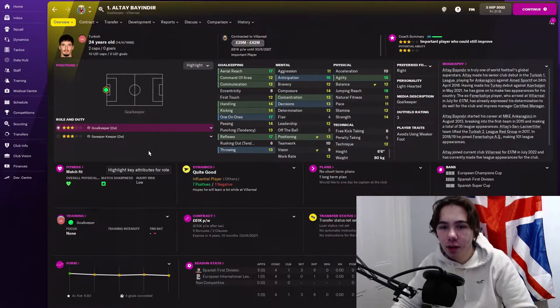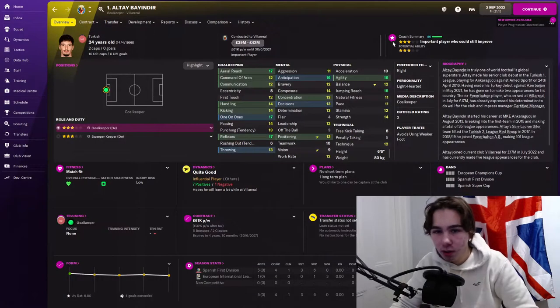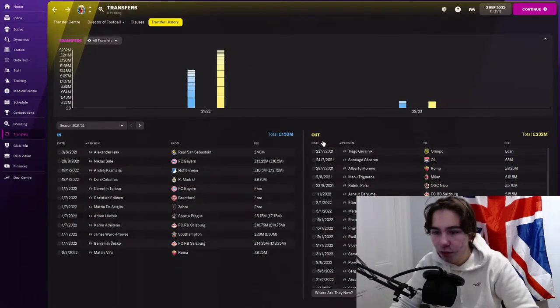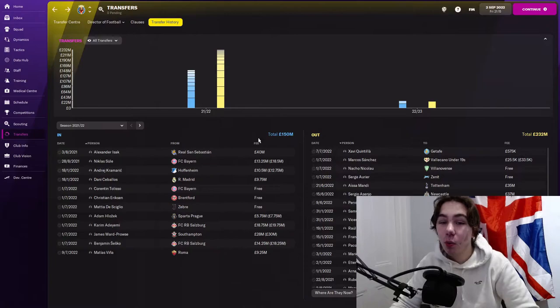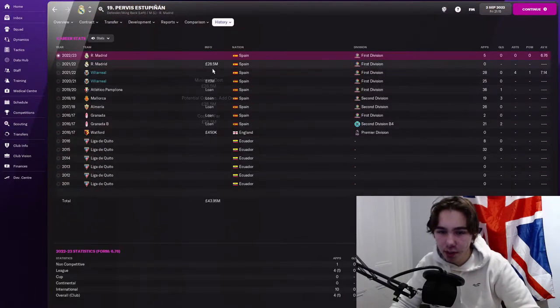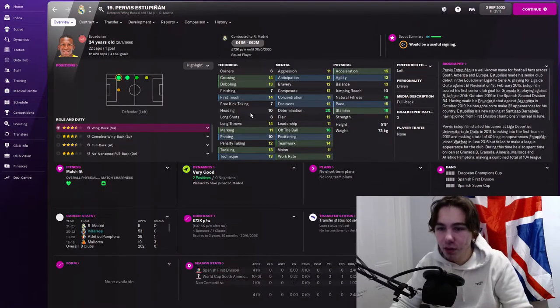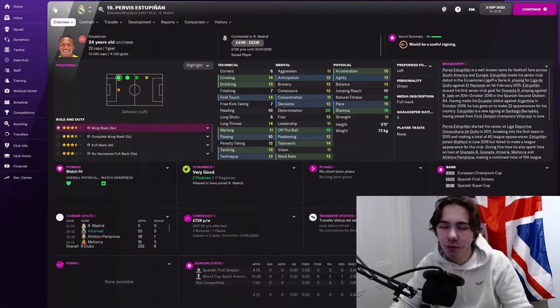Our final signing is Baindeer, a Turkish goalkeeper out of Fenerbahce for only 17 million — good level, good age especially for a keeper. For sales: first we sold our left back to Real Madrid for 28 million. He's a good player but just a pretty good left back, and 28 million in the bank to then go spend on someone like Adeyemi — I'm fine with that.